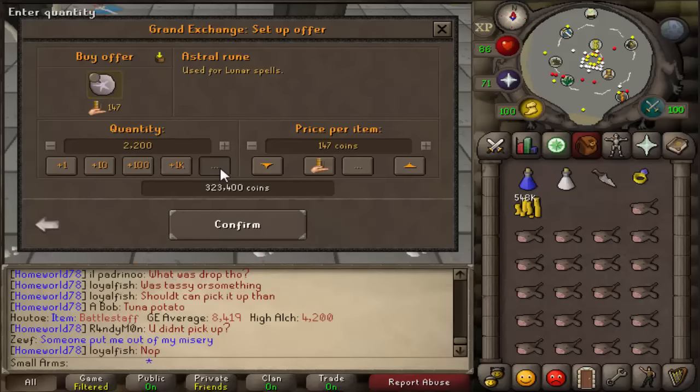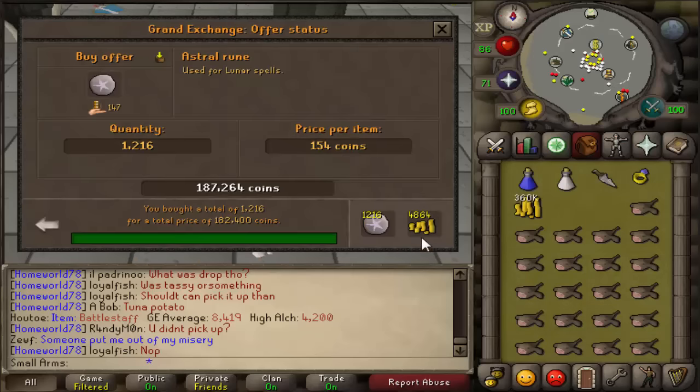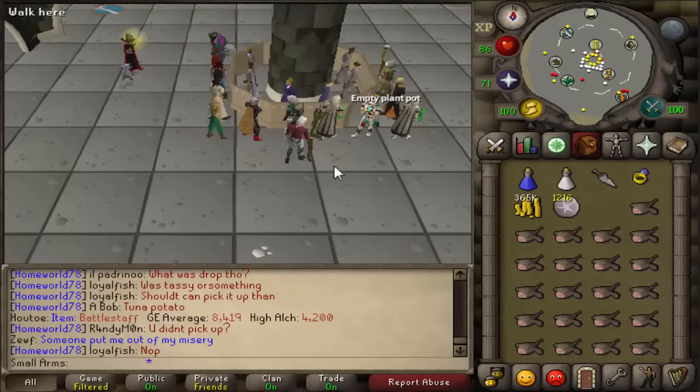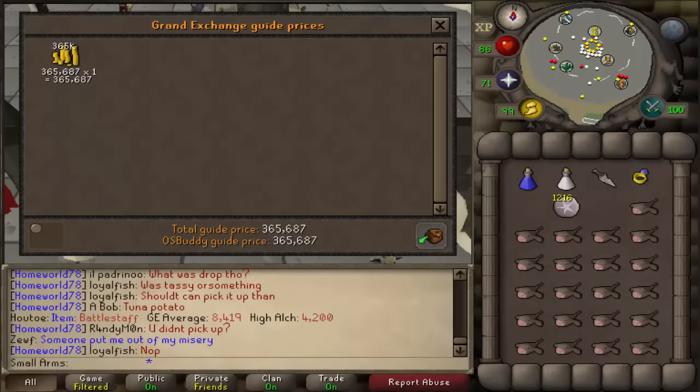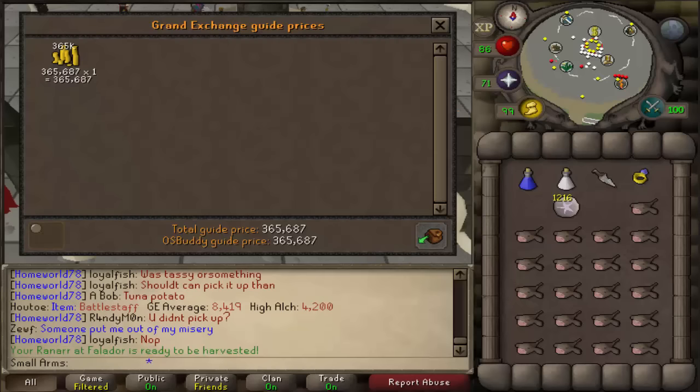As you can see in the calculator, it took 1,216 astral runes, so I'm going to go ahead and buy them back. The 365K is how much money I made in one hour doing this, and I got 42,000 magic experience as well.